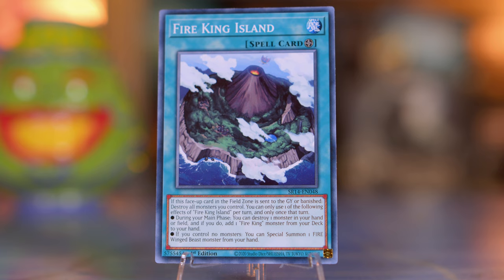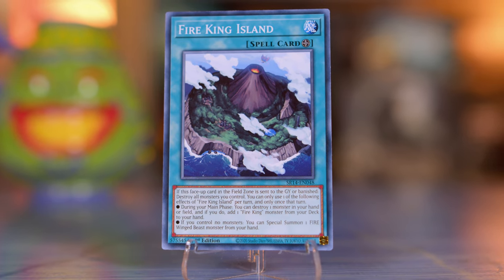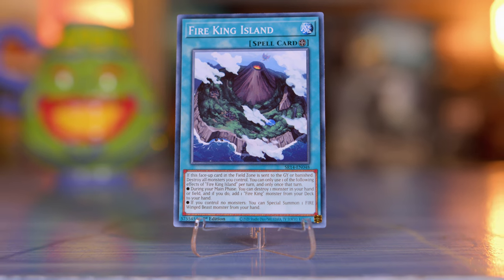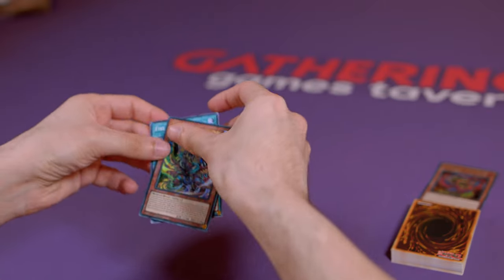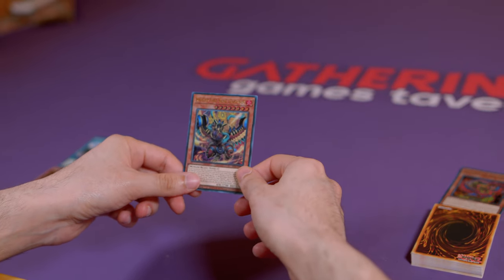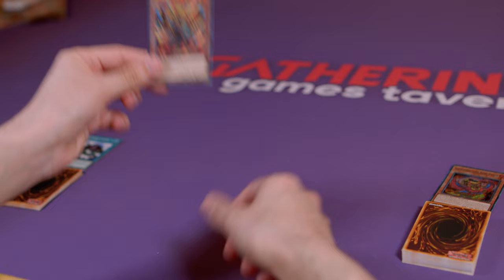Fire King Island is a field spell which recycles fire kings when destroyed. It has two effects. One: destroy one of your monsters to add a fire king from deck to hand, like Garunix. Two: if you have no monsters, special summon a fire-winged beast monster from your hand, like Garunix.